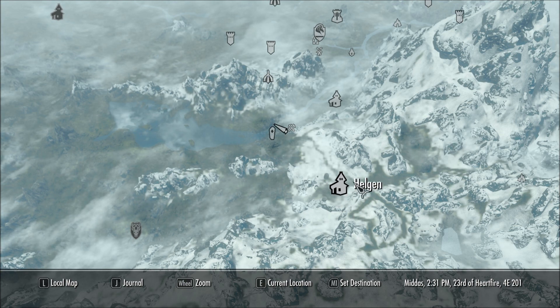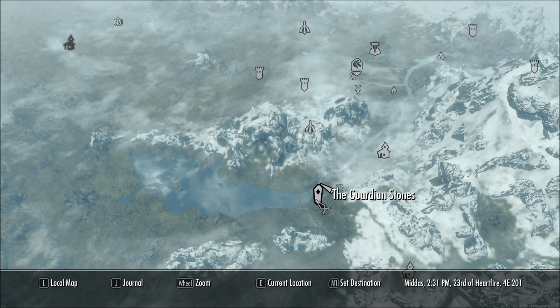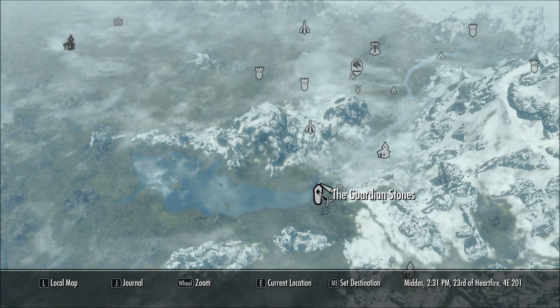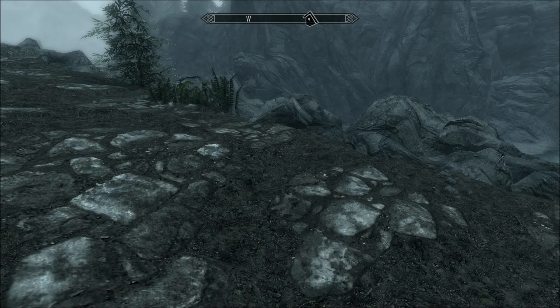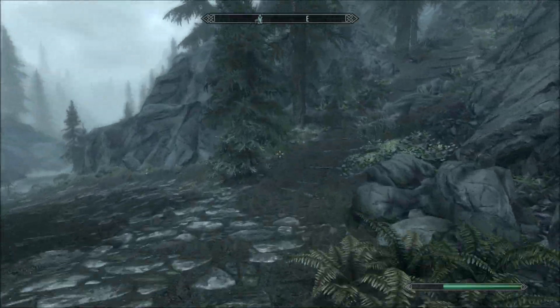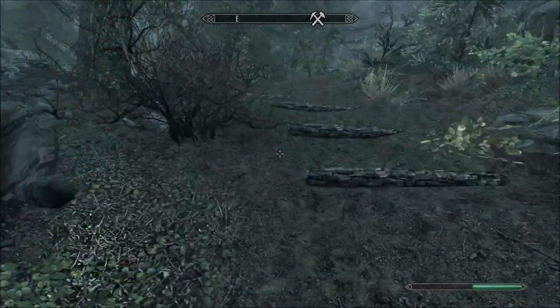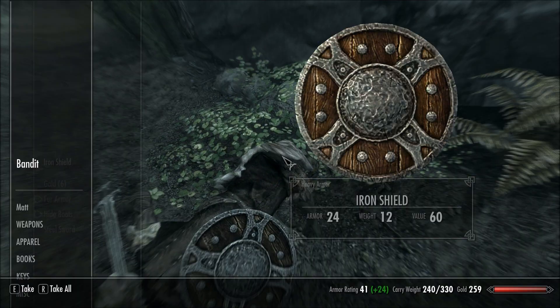Everyone who plays Skyrim will have discovered Helgen, because that is where you're first captured. Then you'll discover the Guardian Stones, and right down here is the Embershard Mine. This is a good place to already stock up with iron armor, weapons, and quite a bit of money, although there will be a few bandits here.